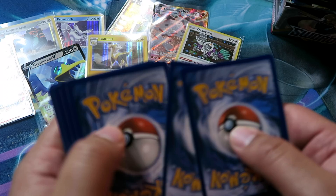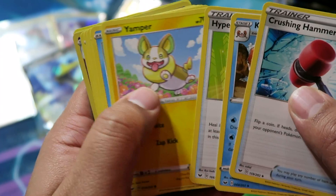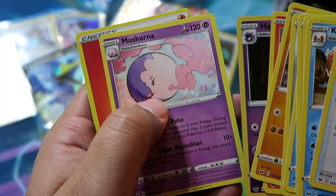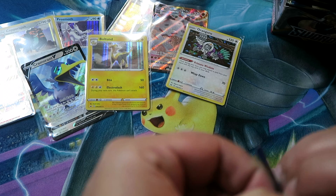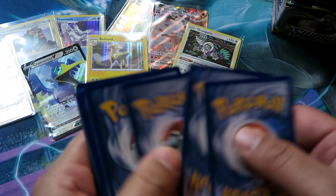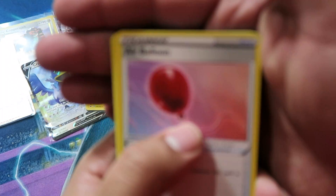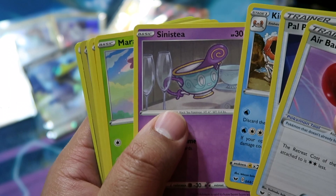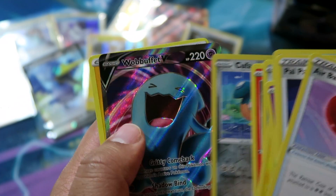I played Sword, my wife played Shield. Pack twenty-one: Crushing Hammer, Kingler, Hyper Potion, Yamper, Krabby, Cufant, Baltoy, Salandit, Reverse Haunter, and then regular rare Masharna. Pack twenty-two: Air Balloon, Palppad, Kingler, Sinistea, Maractus, Pikachu, Meowth, Silizapide, Reverse Cufant, and then Wobbuffet V.